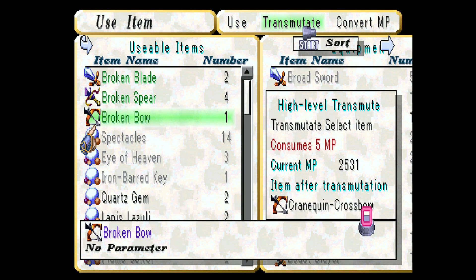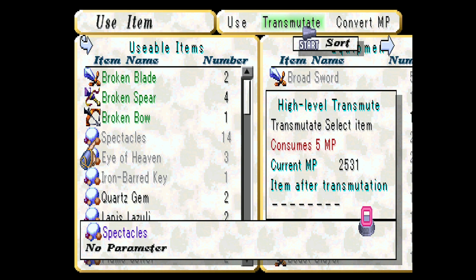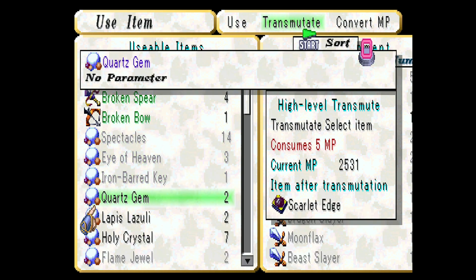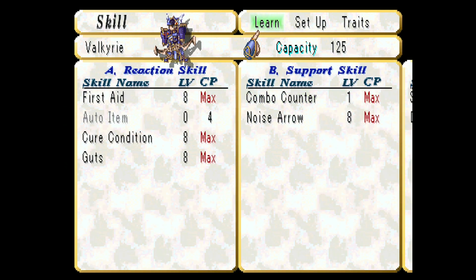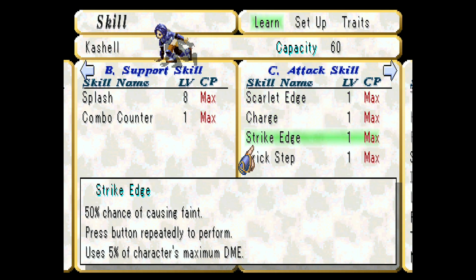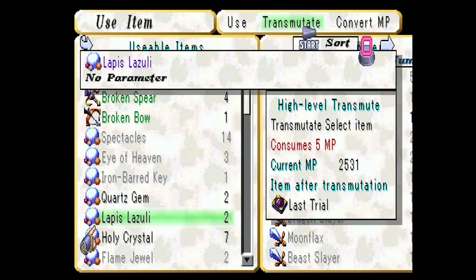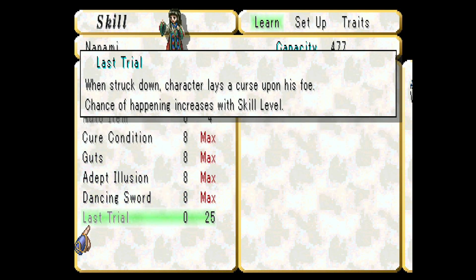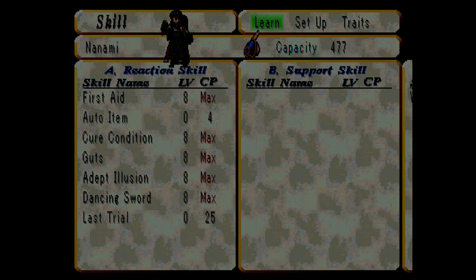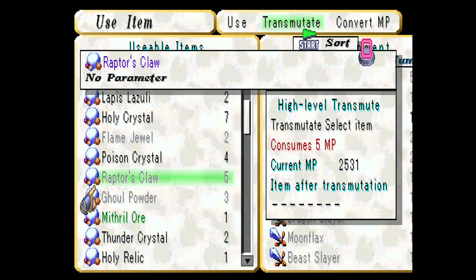There are other transmutes too — the bow turns into a Crane Queen crossbow which has a chance to break but is pretty strong. I made a Scarlet Edge sword that adds a down effect to normal attacks. I also transmuted something to the Last Trial, which for mages does something really cool: when a character is struck down, they lay a curse upon their foes. So if the mage dies, it curses the enemy — really good.